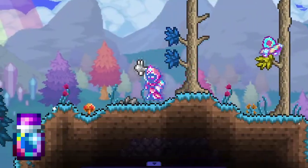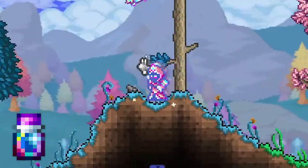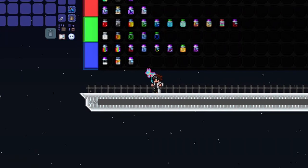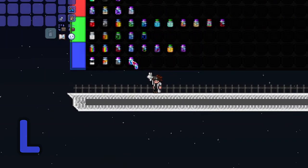So here we have the Prismatic dye. At first, I really did think this looked like a sick dye — I thought it was really, really cool looking. I used to like it, but now it just looks weird. If you take a hallucinogen, this is what you're gonna see. I think I'm gonna put it in the L-tier.